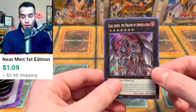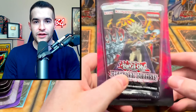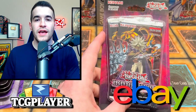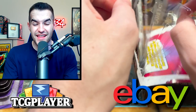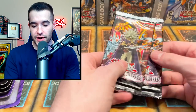We got Appliancers and Dark Armed Dragon of Annihilation, which is a good Secret Rare as well. I want to remind you guys: check out the TCG Player and eBay affiliate links down below. If you guys buy anything on TCG Player or eBay through those links, it supports my channel and it costs you nothing extra — it's a win-win for both of us.